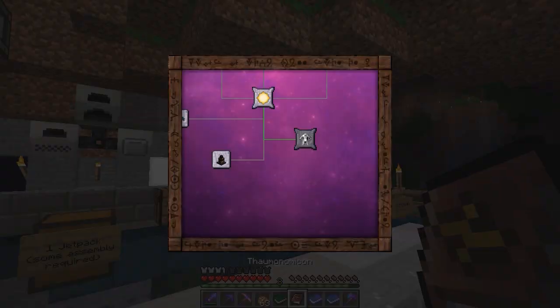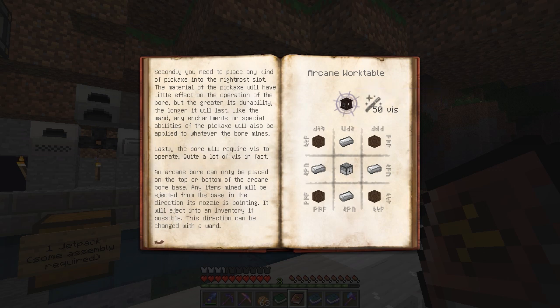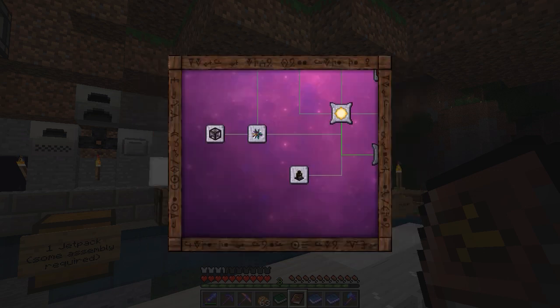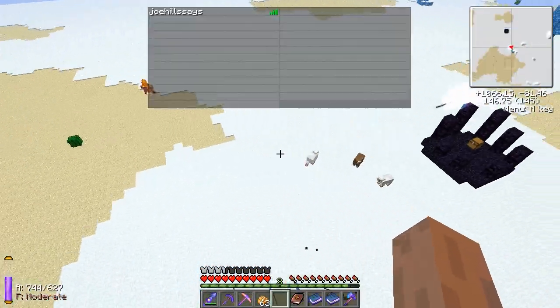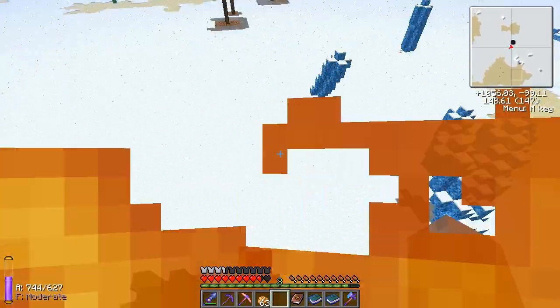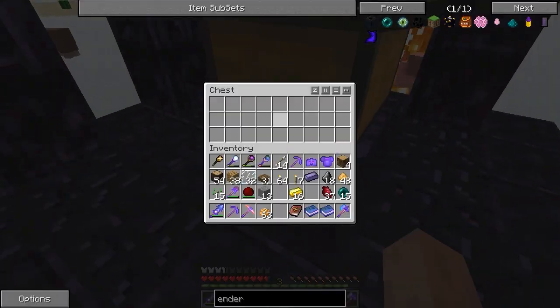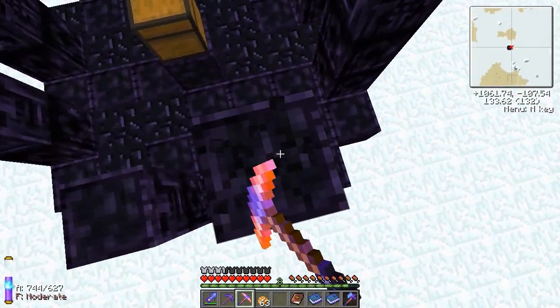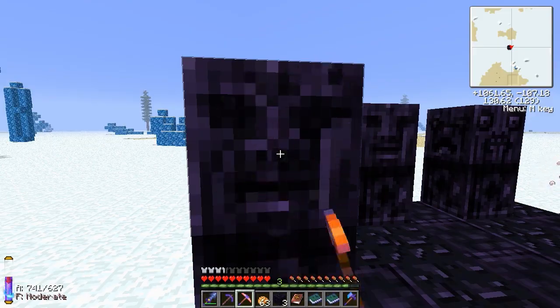Now, in order to make the same stuff in Thaumcraft that I really need the Enderpearls for — like the Portable Hole and the Boar thing — I need an Infusion Altar. Wait, I have that. What I need is a Totem. Is this not the thing with the Totems? I really thought the Arcane Boar needed the Totems. Oh, that's the basic Aura Manipulation thing. Well, too bad — I found some of those Totems. Let's go attack them with a pick and take them. These Totems cannot be crafted in game as of yet; you have to recover them.